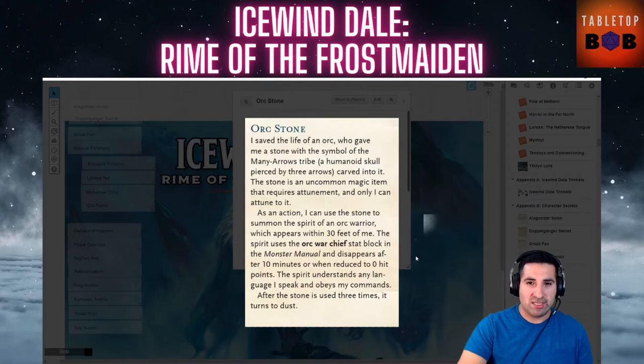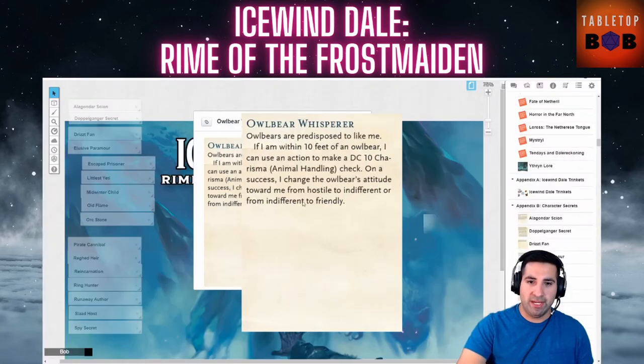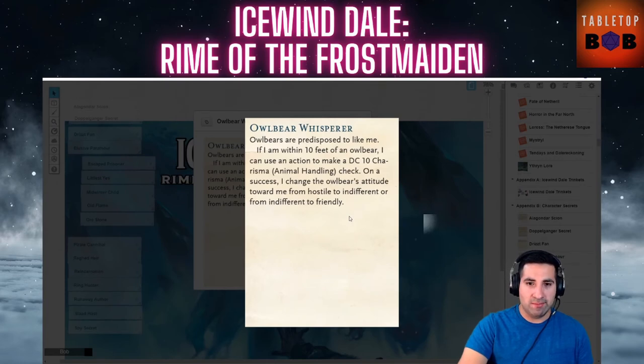The Owlbear Whisperer: similar to the Yeti, this is a souped-up Handle Animal check. Owlbears are predisposed to like you. If you're within 10 feet of an owlbear, you can use an action to make a DC 10 Charisma animal handling check. On a success, you change the owlbear's attitude from hostile to indifferent or indifferent to friendly. I'm not keen on either animal-handling secret, but this one works well for a Ranger or Druid who already uses Handle Animal, making that DC 10 check very easy.